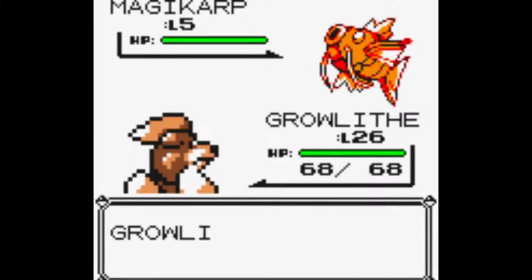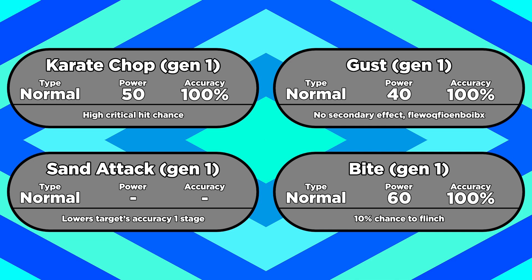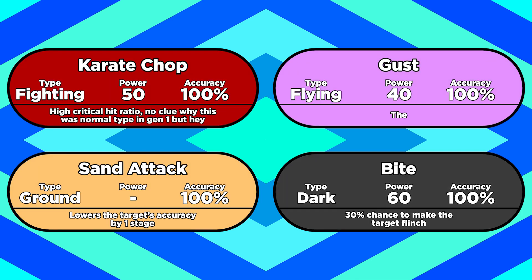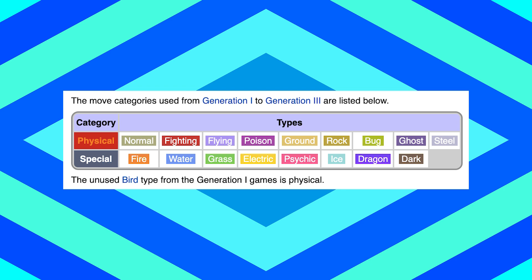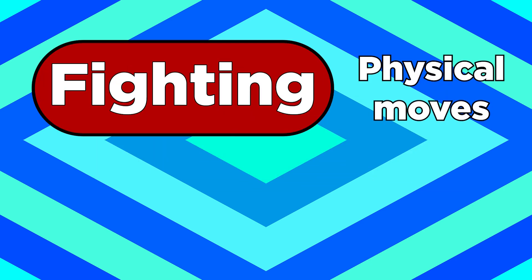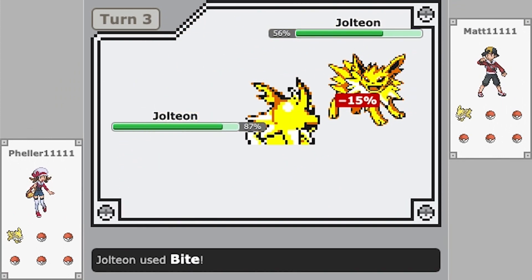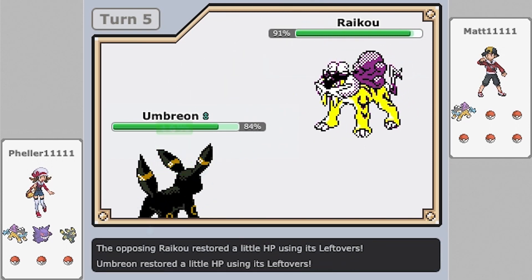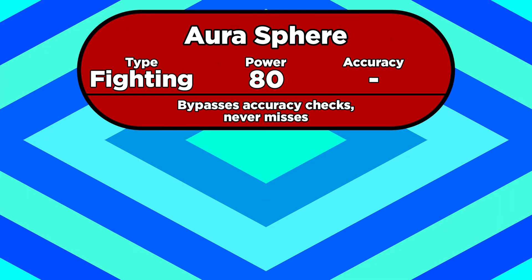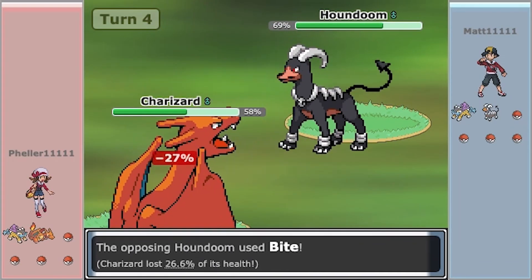There are four moves that changed types between Gens 1 and 2. Karate Chop, Gust, Sand Attack, and Bite were all Normal type in Gen 1, but with the release of Gold and Silver, they became Fighting, Flying, Ground, and Dark respectively. Bite is especially interesting, because before Gen 4, a move's category — whether it was Physical or Special — was dictated by what type it was. So all Fighting moves were Physical, and all Psychic moves were Special. Normal moves were Physical, but Dark moves were Special. So when Bite changed types, it also changed damage categories. And it changed categories a second time in Gen 4 because of the Physical/Special split — now damage categories are assigned to individual moves instead of types. Now you can have a Special Fighting move like Aura Sphere, or a Physical Psychic move like Zen Headbutt. Bite became a Physical move once again, making it the only move to change damage categories twice.